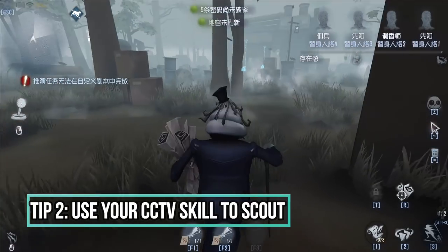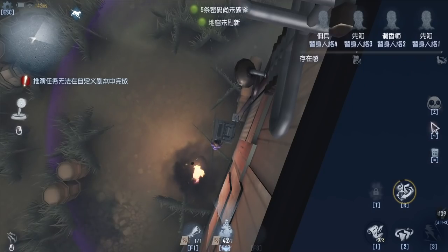Tip number two: use your CCTV skill to scout — it's only a 5-second cooldown.